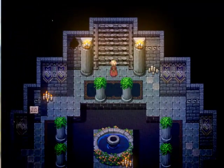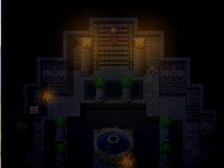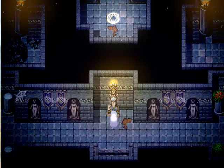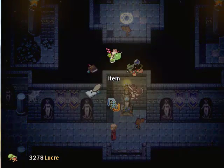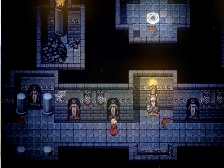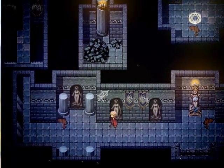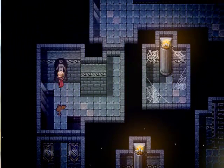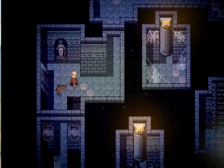Oh yeah, here we are. So we're going to go up here — and this is the maiden puzzle. We should talk about this puzzle a little bit. The way this works is you get clues from the statues as to what their names are, and then you've got to tell them their names. It's one of those puzzles where the work is done off screen — you take pen and paper and work it out. It's not even on yet; I have to activate it.